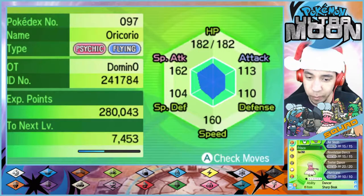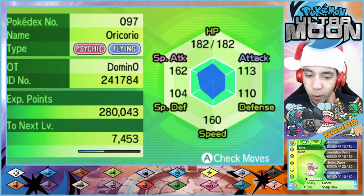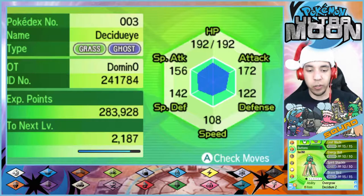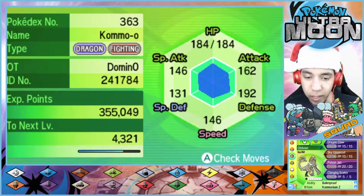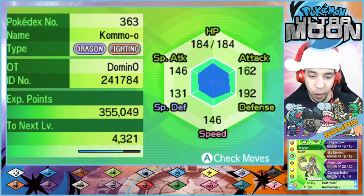I don't even remember these people, so how about a full team recap? First up, we have Frisco, our mascot — the level 65 Oricorio with Air Slash, Revelation Dance, Feather Dance, and Hurricane, holding the Sharp Beak to power up those flying type moves. Then we have Buttons, our starter — the level 65 Decidueye with Leaf Blade, Energy Ball, Spirit Shackle, and Brave Bird, holding the Decidium Z. Then we have Oblivion, our level 65 tank, the Kommo-o.